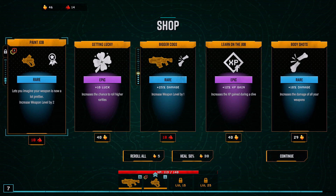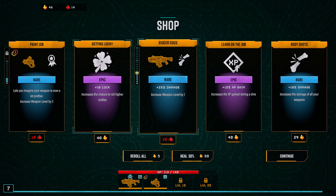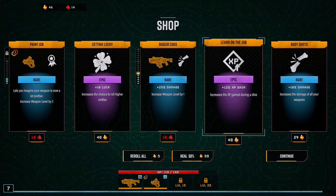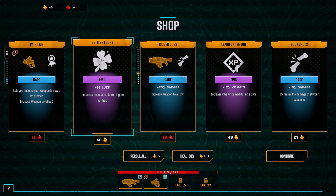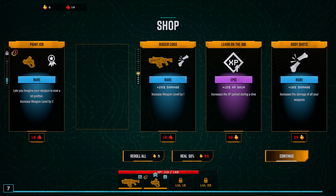I would probably make it some really garish combination of neon colors myself — stand out in the dark more. Oh right, I need to pay for these. How's my health? Actually pretty good. So I will try this Getting Lucky one instead — increases the chance to roll higher rarities of upgrades. This will help me work harder! Then we'll continue.